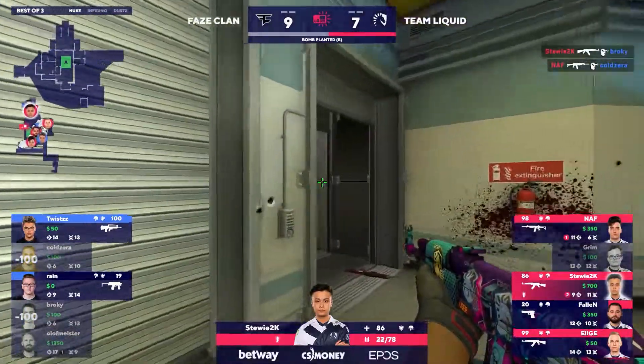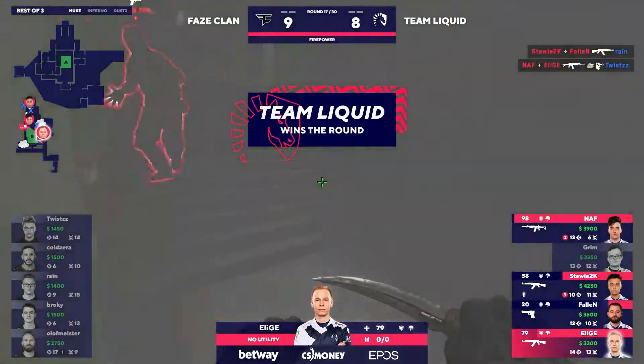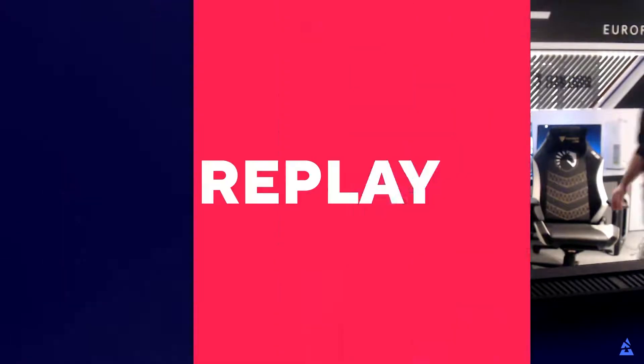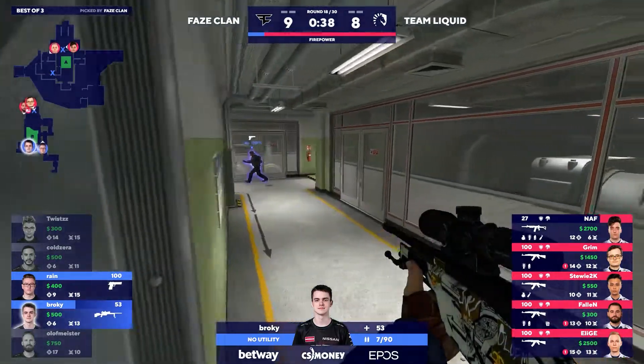A little bit of action there. Fallen dropping low, and they don't even check it. Naf with a headshot as well. And now this round is going to be over for FaZe. They really needed that strong entry. Stewie with the triple. Liquid just taking their time. Picture perfect CS coming in here from Liquid.